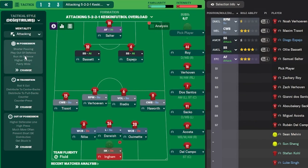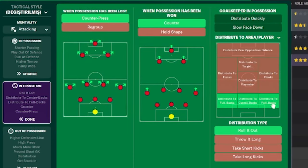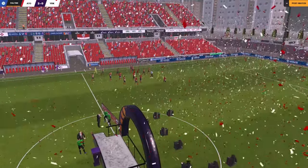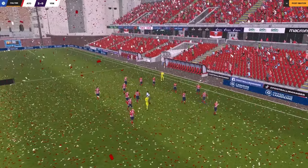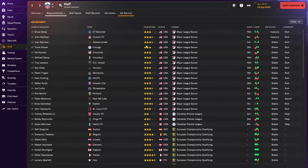The mentality for this tactic is attacking. Team instructions include short passing with very high tempo, fairly wide attacking shape, and running at the defence. In transition, the goalkeeper distributes to the centre-backs and also rolls it out. Counter-pressing and counter are selected. Out of possession: high press, high defensive line, much more often trigger press, getting stuck in, and preventing short goalkeeper distribution. This being my first season in the Canadian Premier League, it might also be my last — I'm going to look for a job elsewhere. I've added leagues in Mexico and the MLS to the job centre to check open roles and see which teams are available.